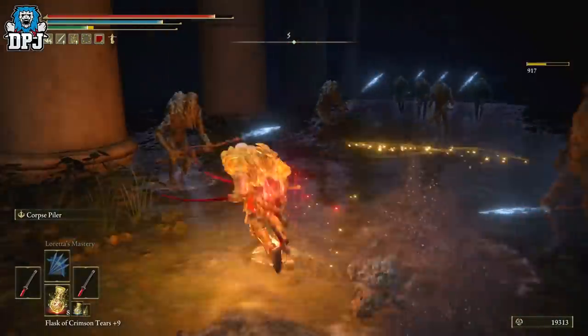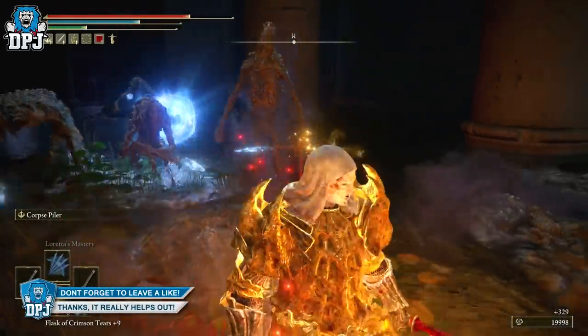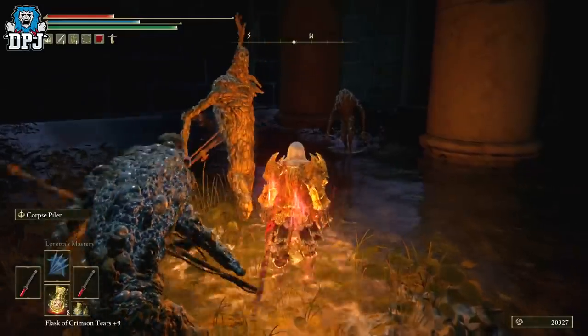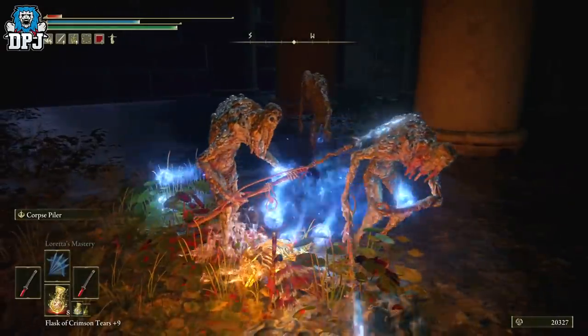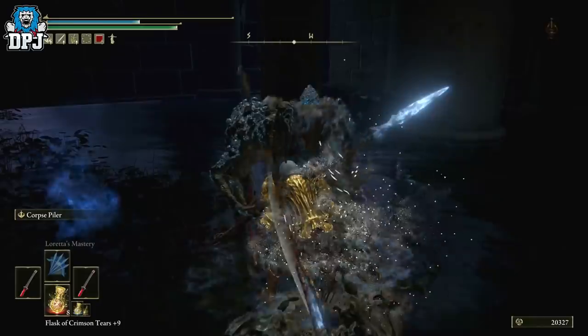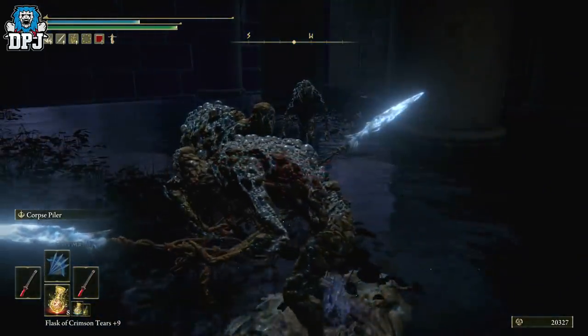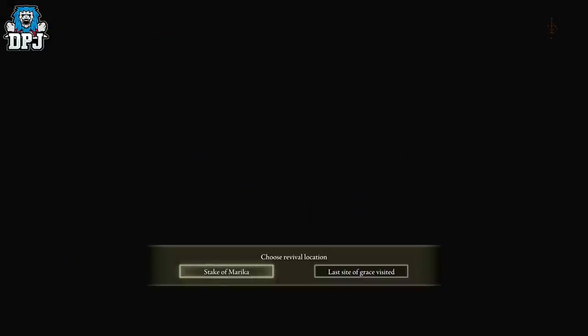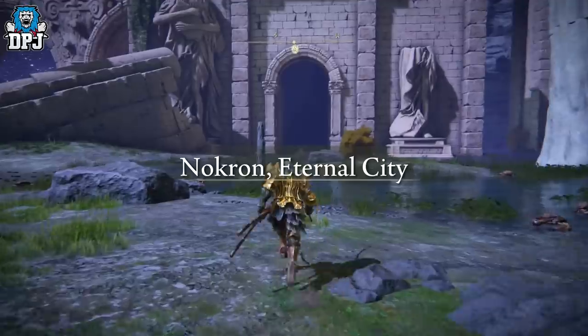Once you're here, take out as many as you can but leave at least one alive — that's what makes this spot more efficient, they're more grouped together. You can leave one alive, three, or ten — doesn't matter. Make sure you have your Silver Scarab Talisman, Silver Pickled Fowl Foot, and Silver Tear Mask equipped to maximize item discovery. It's a rare drop so make the most of it. When you die, choose Stake of Marika and you'll spawn right outside the room — run back in, grab your runes, farm again, simple as that.